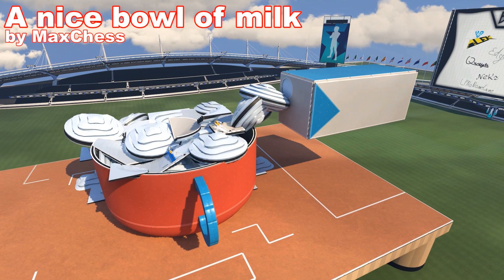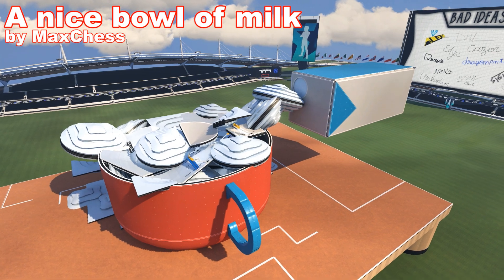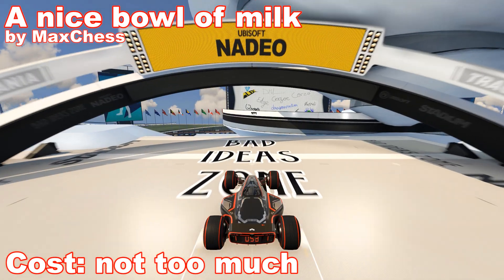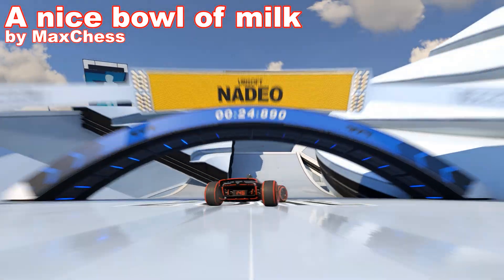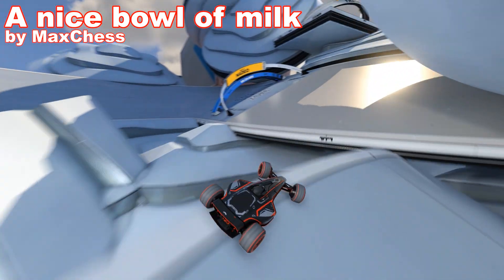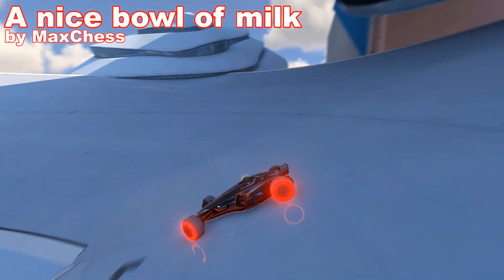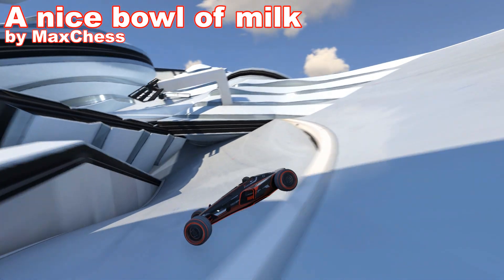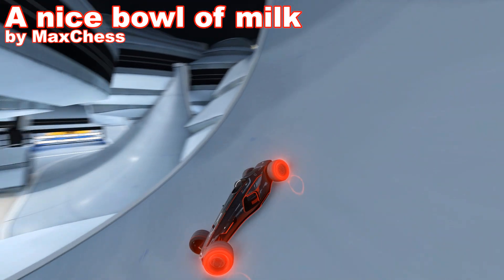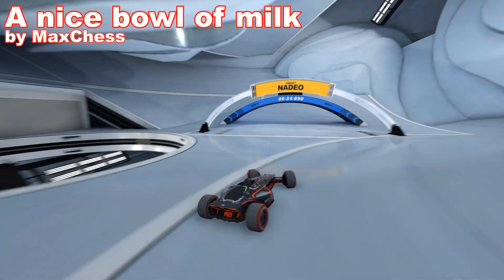Next one on the list is a nice bowl of milk made by Max Chess. It's a box and a bowl full of milk — I'm sure it can't cost too much. While the box and the bowl both look fine, the milk which is spilled all around didn't really turn out that good looking. The route of this map is set fully on ice; it looks like a really good map on the replays, but I suck at ice so I can't reliably test it myself.